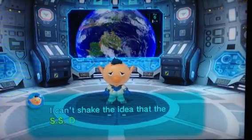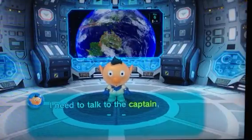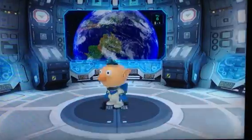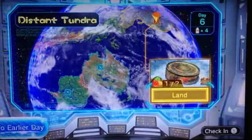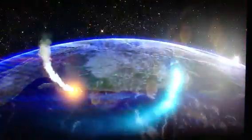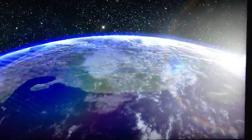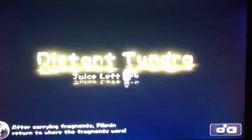I can't shake the idea that the SS Drake's crash was my fault. I need to talk to the captain, but I'm going to need Brittany's help to track him down. Land in the distant tundra. I believe last time we were in the Garden of Hope and we got the dragon fruit, and also we crash-landed and Brittany fell out of the ship due to some minor casualties, and I have a low battery, as you can see there.